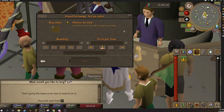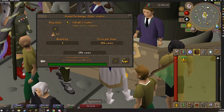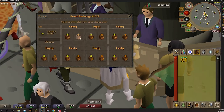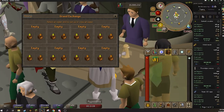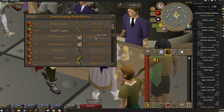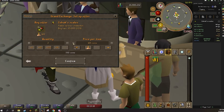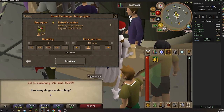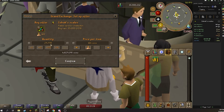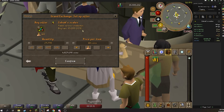The first item you guys really need to check out is Zora scales. Zora scales are probably the best high volume item that you can flip in the game. You can usually expect two to three GP margin out of it. Right here it has a three GP margin on it — that's actually an insane margin. So we're definitely going to be doing that. We're going to buy a few under the entire GE limit as well.